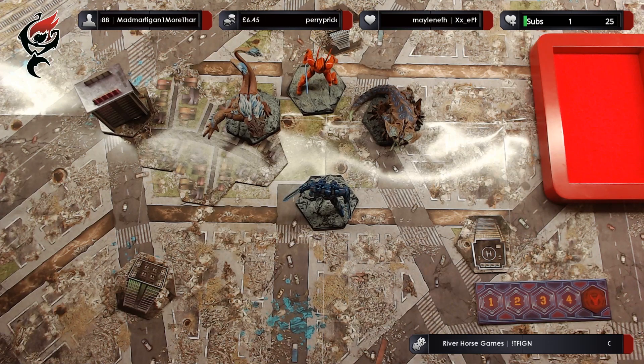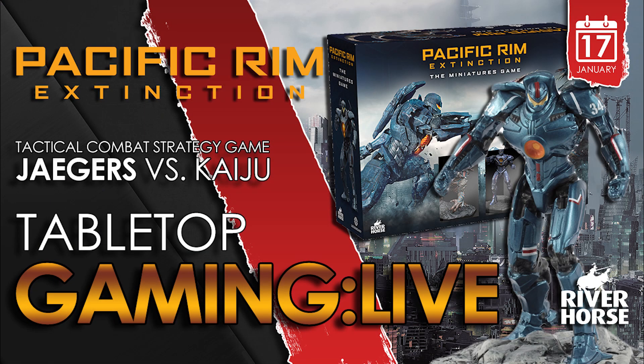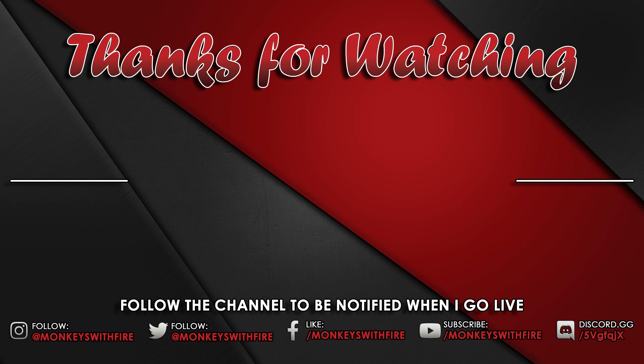I really enjoyed playing Pacific Rim Extinction — it's a lot of fun. The game is easy enough to learn quite quickly, and there is enough depth and individuality to the various characters so that you get a different play experience depending on which one you use. There is most definitely a guilty pleasure of rolling huge handfuls of dice and seeing what results come from them. That brings us to the end of this let's play of Pacific Rim Extinction from River Horse Games. Do check out the live Twitch stream weeknights Monday, Wednesday and Friday from 7pm. Until next time, bye for now.